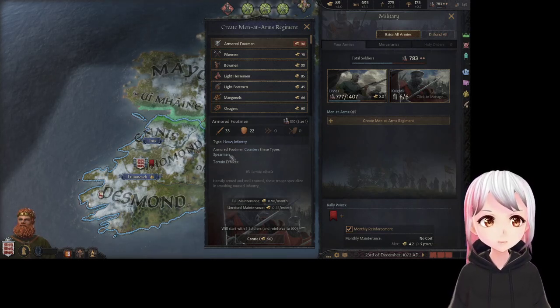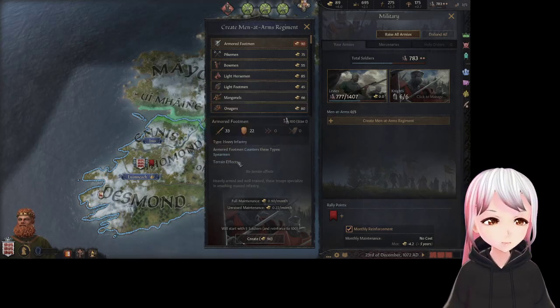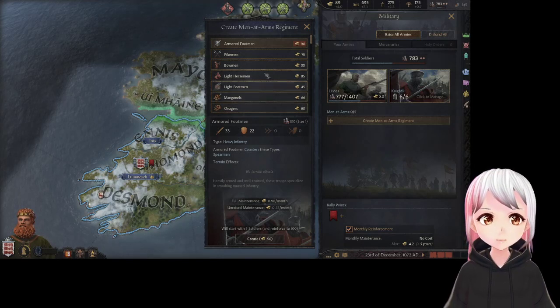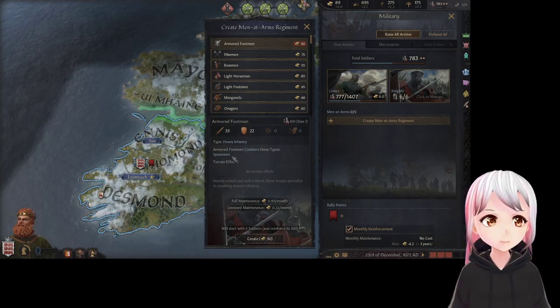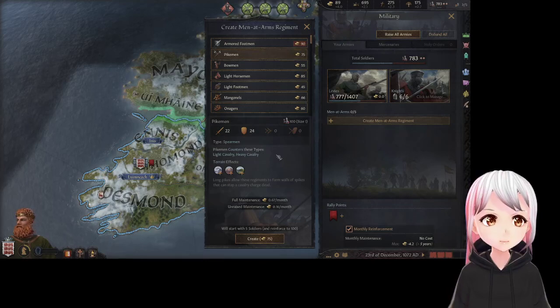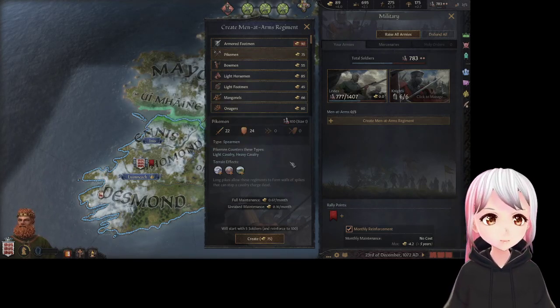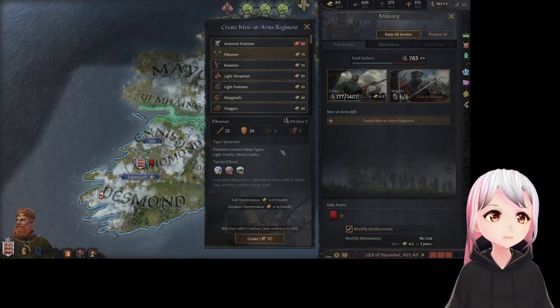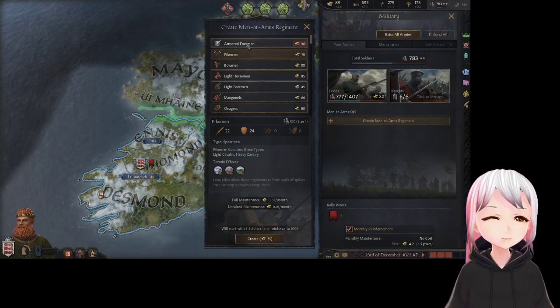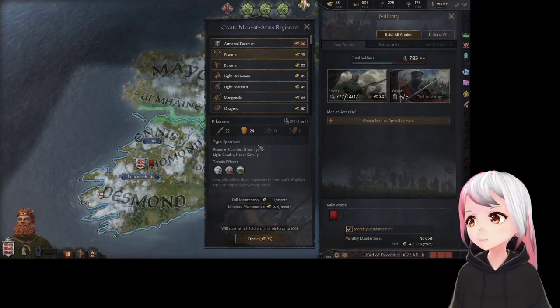Each type of man at arms counters and is countered by a different type. Armored footmen counter spearmen, and pikemen counter light cavalry and heavy cavalry. So for example if you were going to have a lot of light cavalry, you might want to bring some armored footmen as well, because they can counter the pikemen which counter your cavalry.